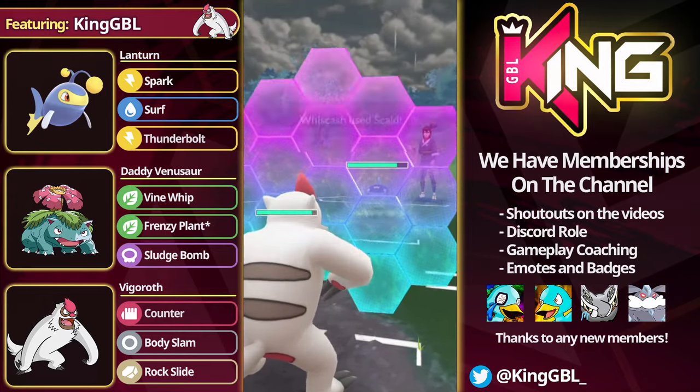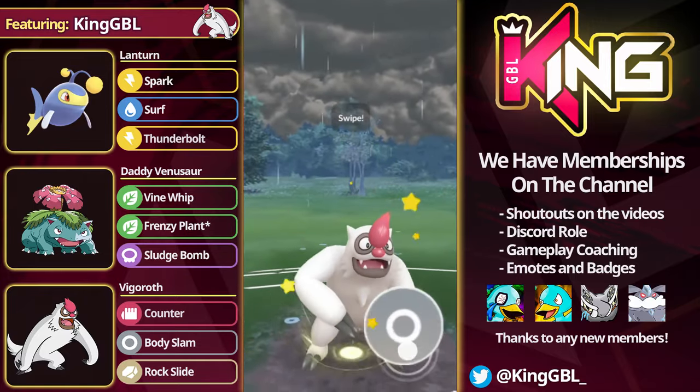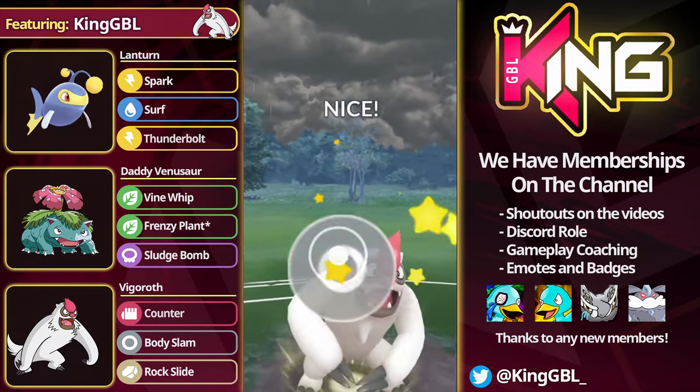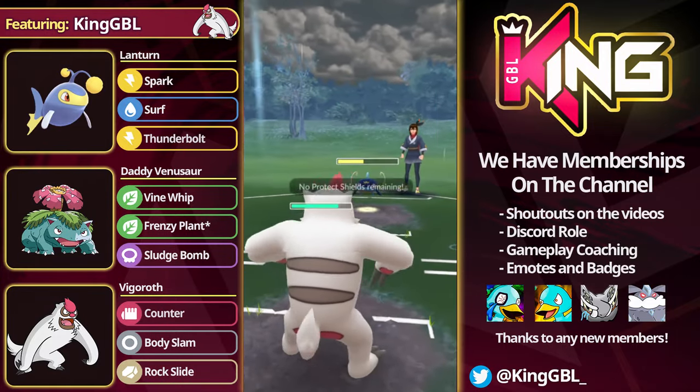Whiscash — they're only going to ever throw the Scald here. I'm going to shield this nuke, knowing that the opponent will still have to throw 2 more moves on the Vigoroth. So we're in a very good position here. We do play the CMP timing — I believe I actually threw one before CMP so I don't get debuffed, and then we go for the CMP on this turn.